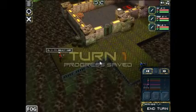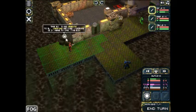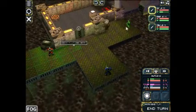We'll just go through the tutorial real quick. Basically, select your units, move them to green cells which are available to you, and open boxes to gain ammo or coins, which is currency to buy weapons in the game.